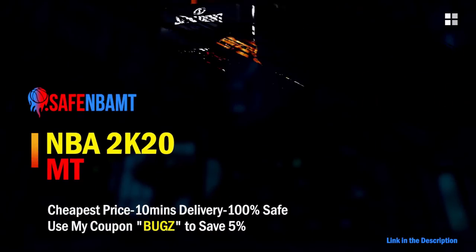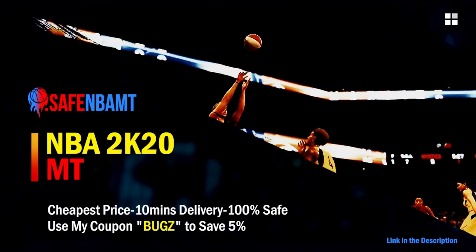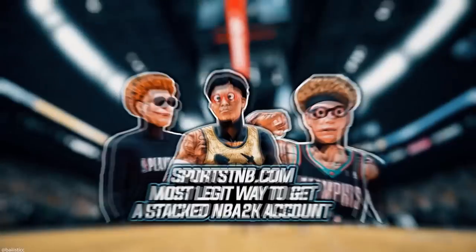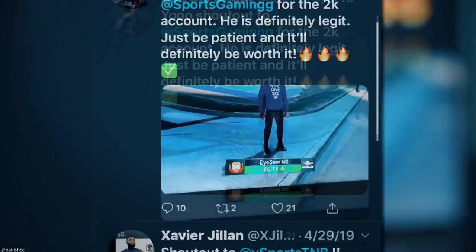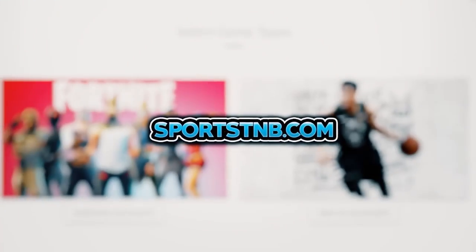If you want cheap, fast, and reliable NBA 2K20 MyTeam coins, head over to nbasafe.com and use code 'bugs' for five percent off at checkout. If you need to get 12 and 0 done, check out my second sponsor Rose NBA on Twitter for a quick and reliable purchase. If you're looking to buy a stacked NBA 2K account with max badges and more, visit sportstmb.com — click the first link in the description to get your account today.